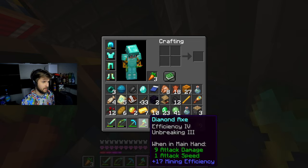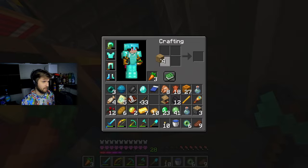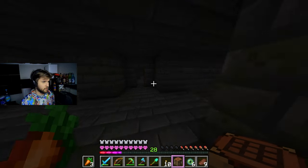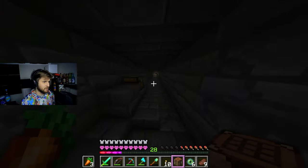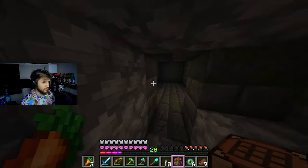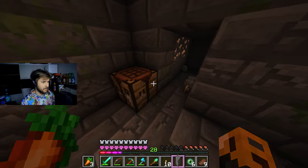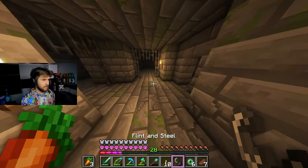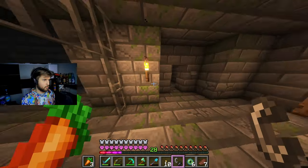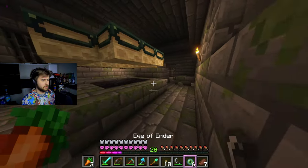What do we get rid of? We don't need obsidian - we're done with that. There should be a little cave system somewhere around here. We got some iron right here - perfect. We got one iron and we can make a flint and steel. Let's go find that portal once more. Let's light that portal - looks so beautiful.